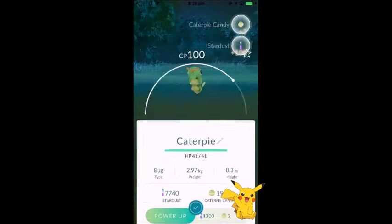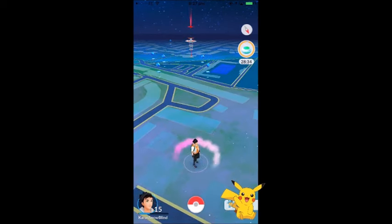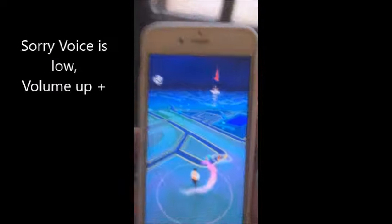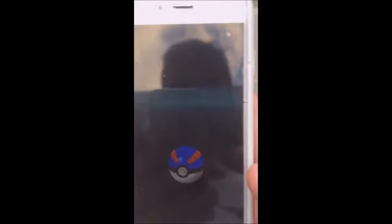I actually need more Caterpie for evolving later. This Squirtle was really taunting me — one footstep away, so I ran for it. He disappeared for a minute when I left my Wi-Fi zone, then popped back up. I used a Razz berry and switched to Great Ball. He put up a fight — used about seven to ten balls — but I caught him. That's my fifth or sixth Squirtle so I'm well on my way to evolving one.